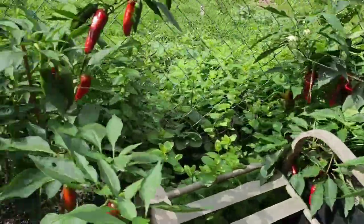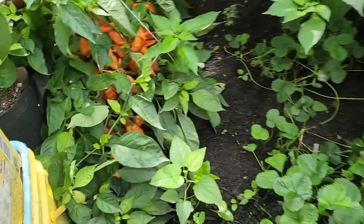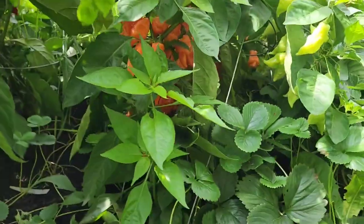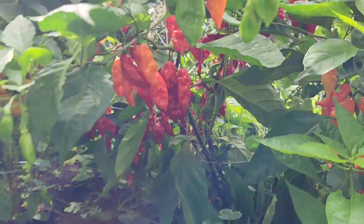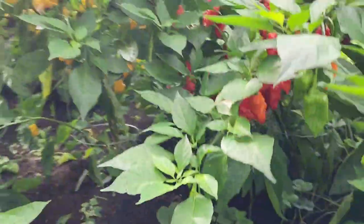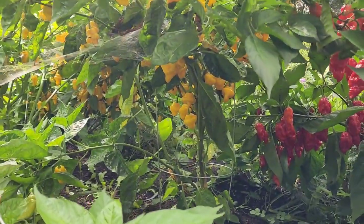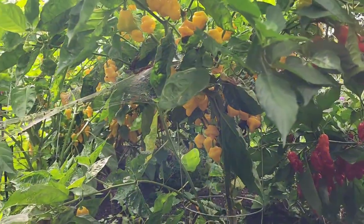Got some papricas over here — not as cool. We have a habanada and a second habanada right there. The red one behind it is a cross, I believe it was with a Carolina Reaper. We have the Trinidad perfume — those are the little balls right there.